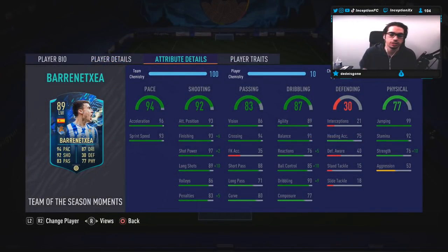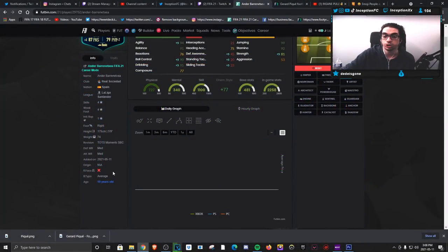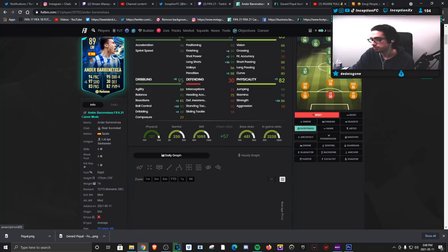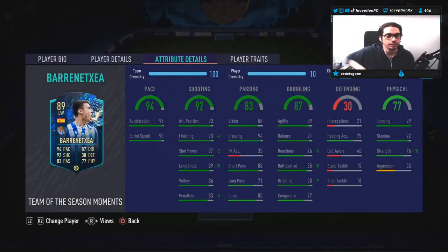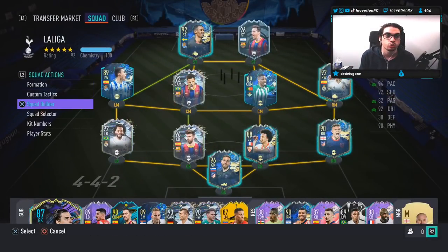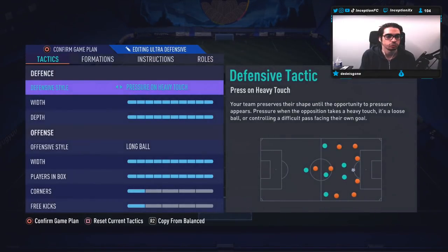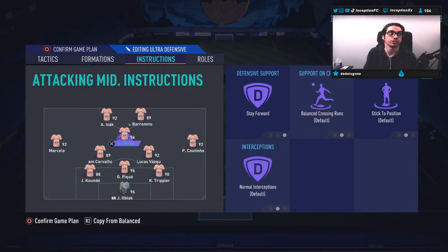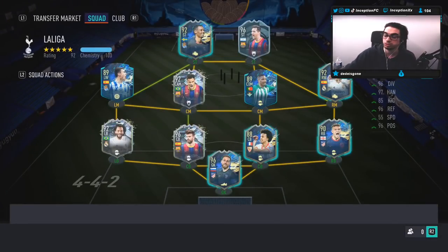For defensive stats, he has 75 heading accuracy — not crazy. He's got 99 jumping, which helps from time to time, though he is 5'9" with an average body type. With the Marksman chemistry style, we're boosting his physical stats by plus 10 to strength, and he has 92 stamina for base card stats. In-game, we're going to use him in a 3-5-2 tactic with long ball, players in the box set to crazy, with instruction on stay forward.